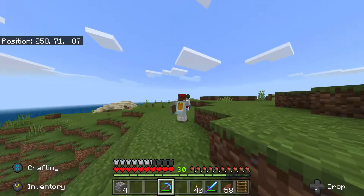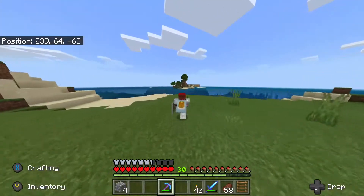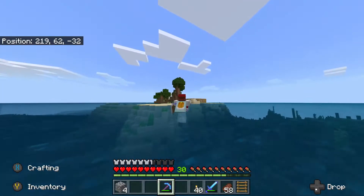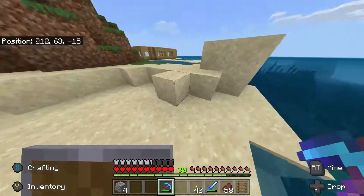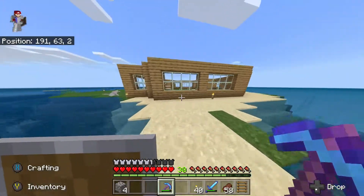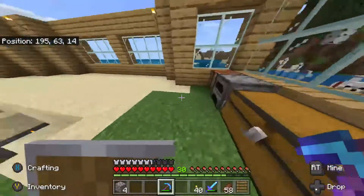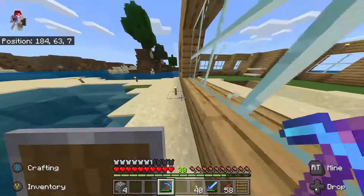Alright, so we're going to show you, first of all, our friend's house, which is over here. Give him a little peek inside. Looks like he's mining down there. Has a couple beds, a few other things here. Got a nice little house — actually a fairly big house. We'll go back to our house and start the rest of the tour from there.